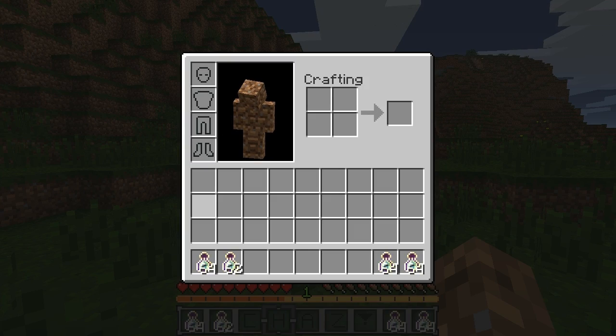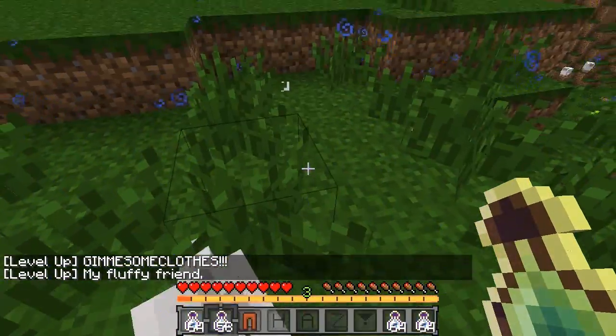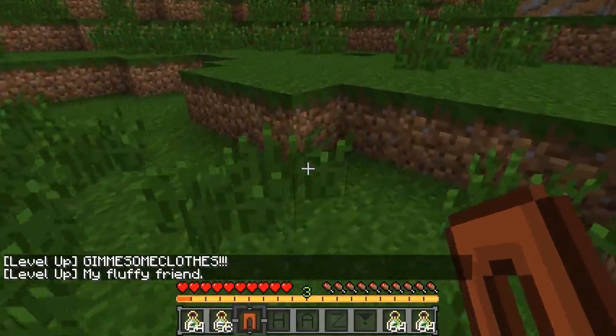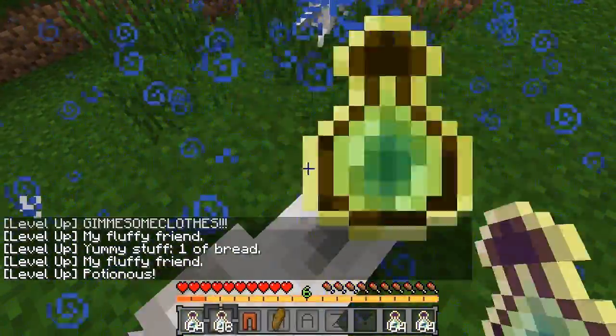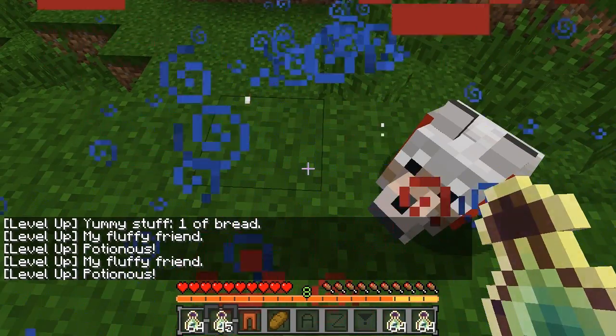Let me go ahead and do a few more level-ups so you can see the difference. You can see we just got 'Gimme Some Clothes,' which gave us some pants, and 'My Fluffy Friend' again — so now we have two wolves. Let's just keep going.